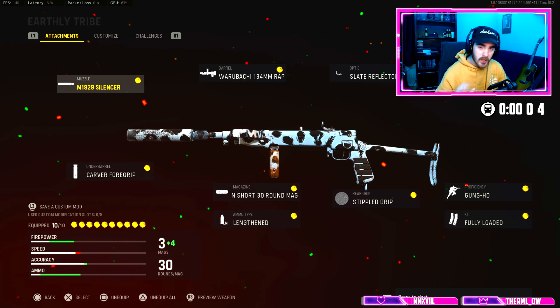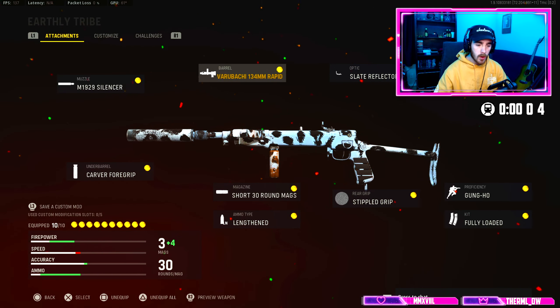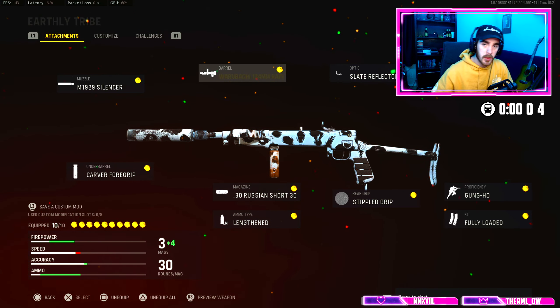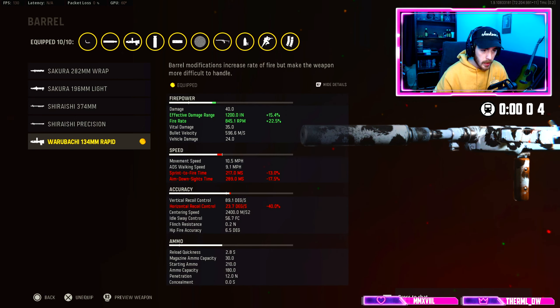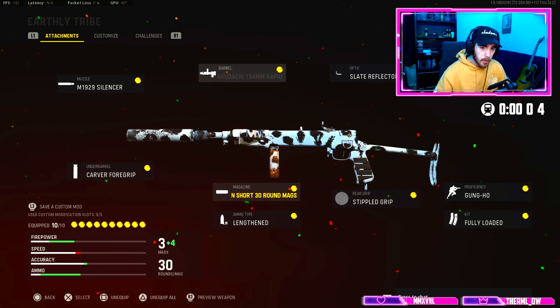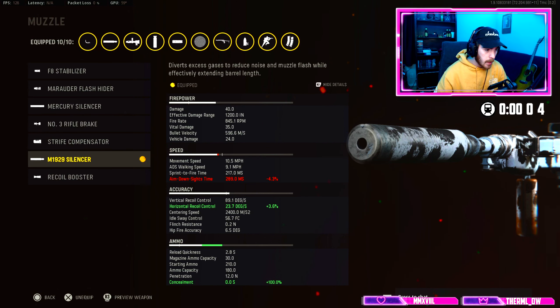Just like the Cooper Carbine video, this class primarily relies on the barrel and the magazine attachments. For the barrel, the one you're going to want to use is the very last barrel, because again it's going to be just like the Cooper Carbine — it's going to greatly increase your fire rate and your effective damage range. Of course, you're going to want to run the damage magazines as well to increase your damage, effective damage range, and bullet velocity. These two right here are really what makes this gun absolutely devastating.